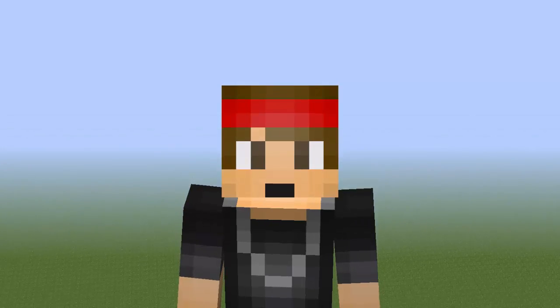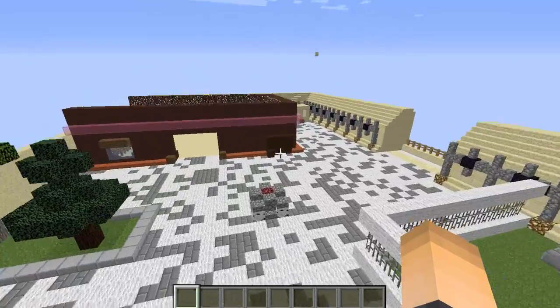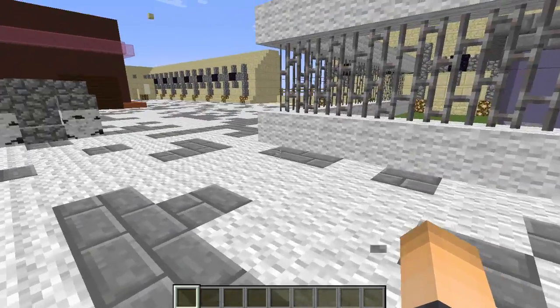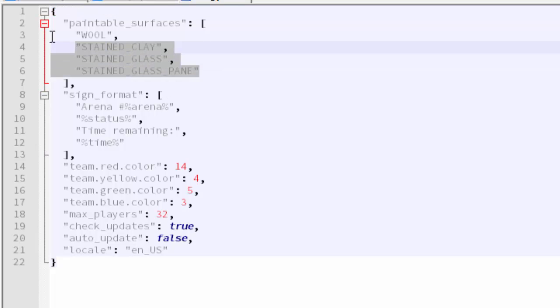The next thing you can do is get an arena. I have this arena — it's not really the best. I recommend you either create one or download one that looks really nice. Inside your arena you're gonna want to create a lot of surfaces from the paintable materials listed in the config. If you go inside your Splatoon Ultimate folder you'll see the config.yml, and inside there are the paintable surfaces you can change. You can add any surface you want, but the main point is to add these into your arena because the point of the game is to paint those paintable surfaces.